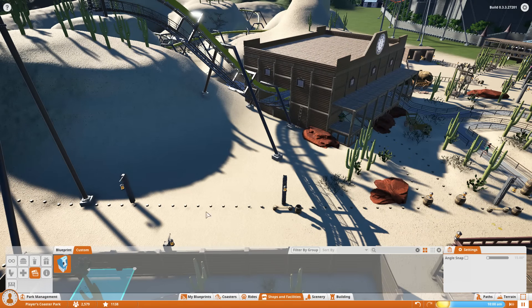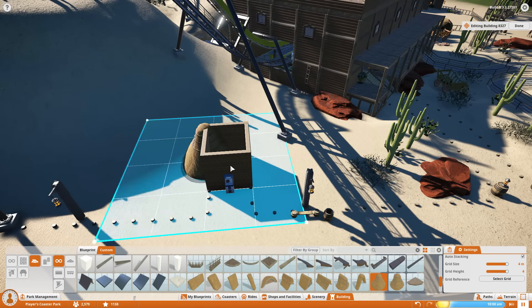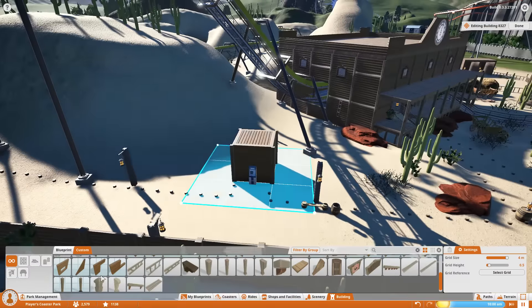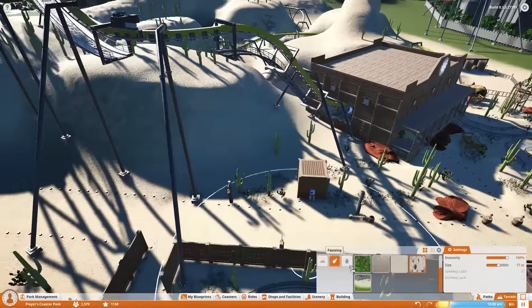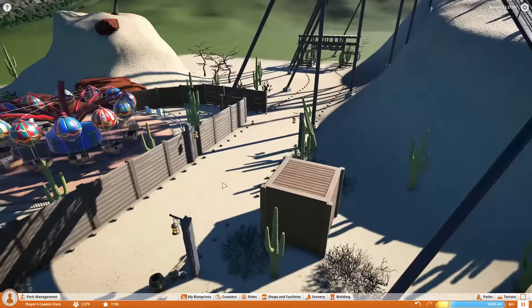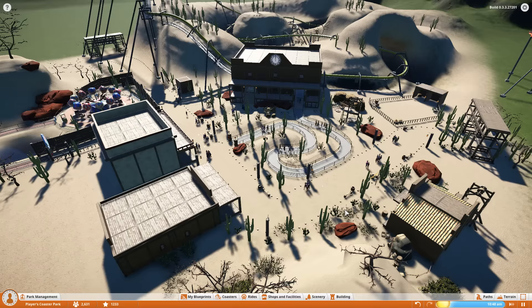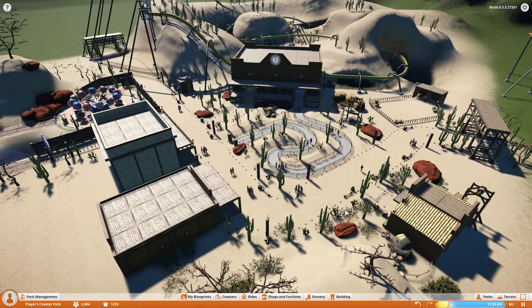The area is starting to fill out, looking all right - the fence certainly helps separate it and makes it feel more contained. There's a big open space between the drink stand and the restroom building, and I just wanted a small structure for the ATM, so I put a little brown cube there. If you guys have any ideas of what I can make that'd be cool - something small and old-west themed. It could be like a covered wagon, since we have wheels and stuff, or we could try an outhouse or a water tower.